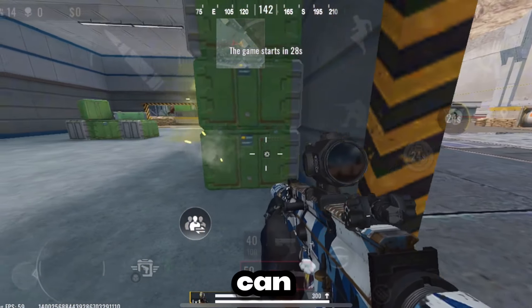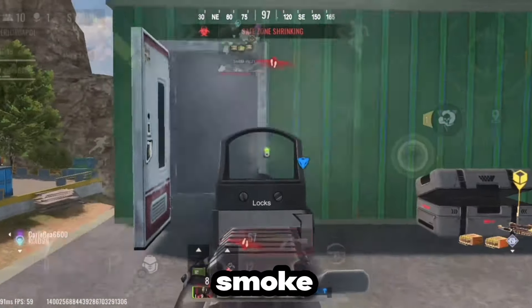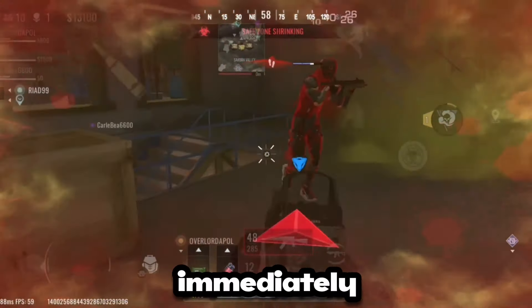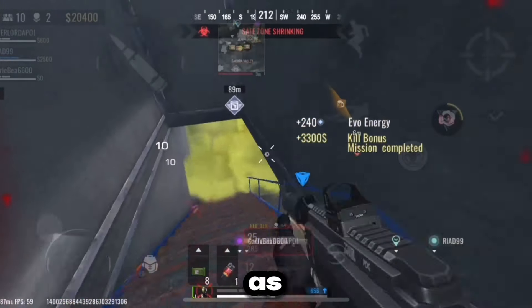The smoke can penetrate walls, which is very useful for flushing enemies out of cover. Enemy visibility will be reduced as they pass through the smoke, even if they only slightly touch it. So do not hesitate to attack immediately when you see that heat marker, because you have a better chance of killing them since they can't see you as clearly as you can see them.